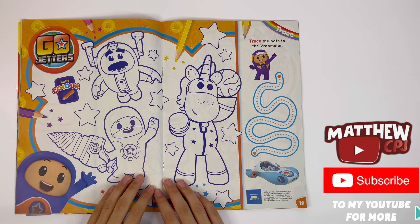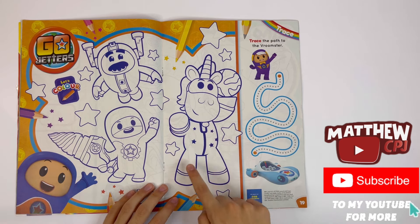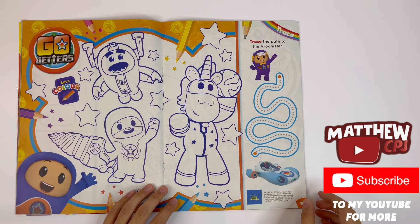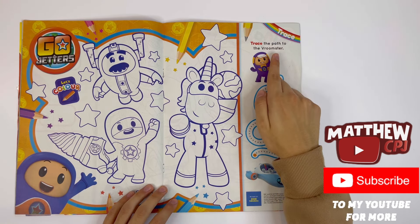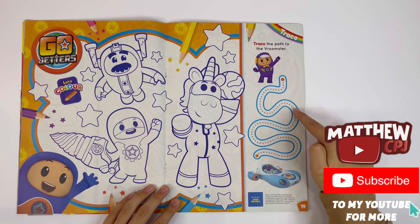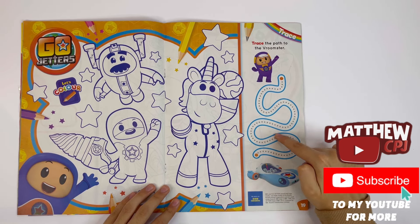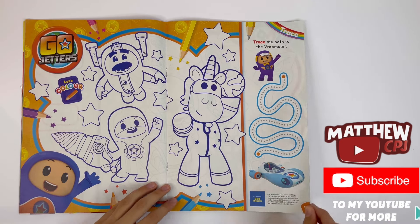Go Jettas — you can colour Grandmaster Glitch, Lars with one of the click-ons, and Ubercorn. He's actually holding the globe of the world and some stars. Trace the path to the Vroomster. I've found it — Zoolie.